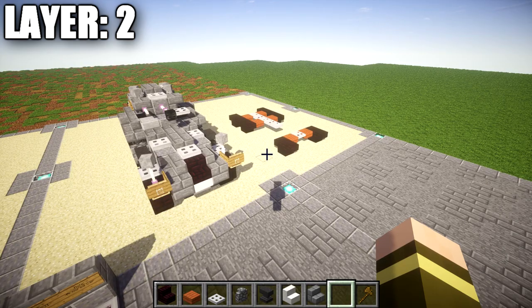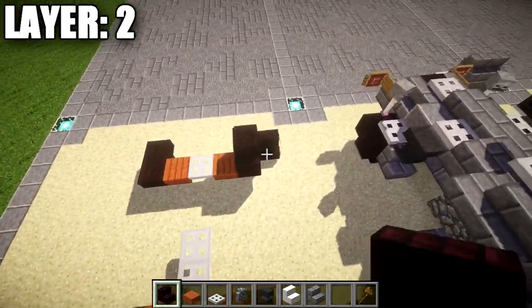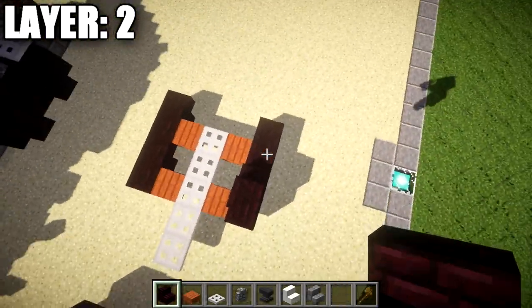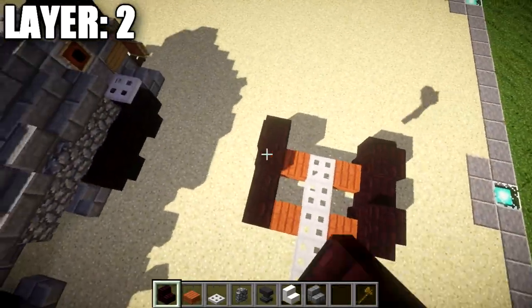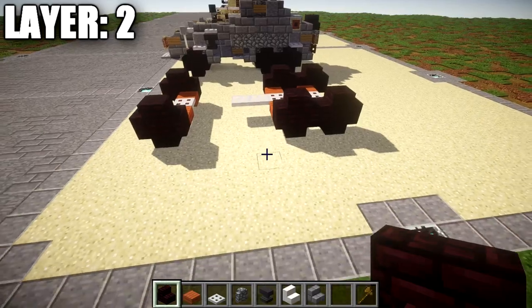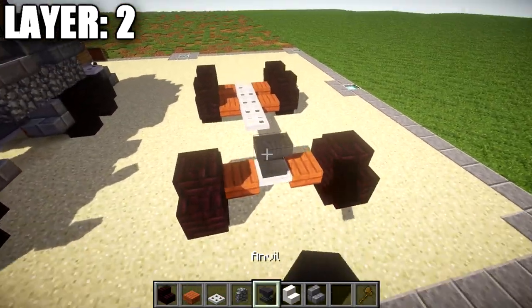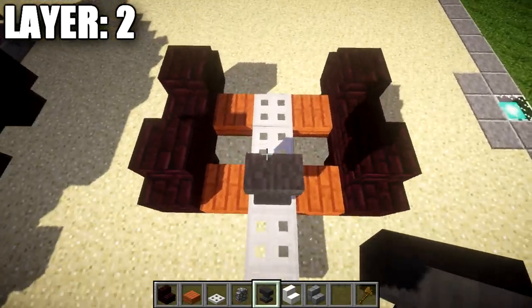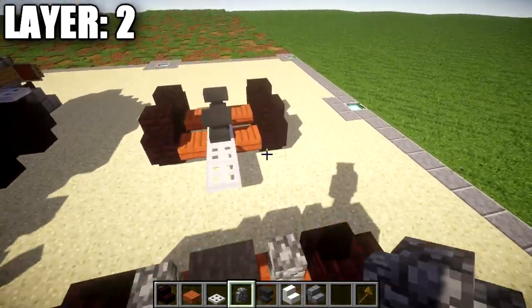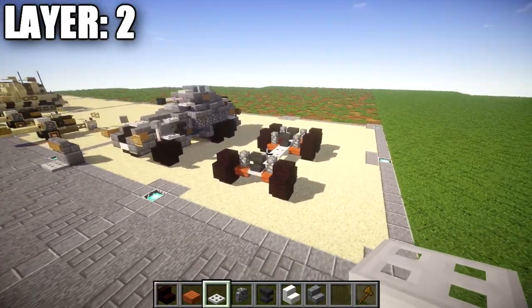Moving on to layer number two, we're going to start off by placing down two narrow brick stairs back-to-back on top of these narrow brick upside-down stairs like this for all wheels. This will just go ahead and complete the wheel design and round them off completely. We're going to do this to each one of our six wheels. Once that's all done, we're going to place down an anvil on these iron trap doors that are in the center between the acacia wood top slabs for the chassis, followed by cobblestone walls to both sides for the shock suspension.